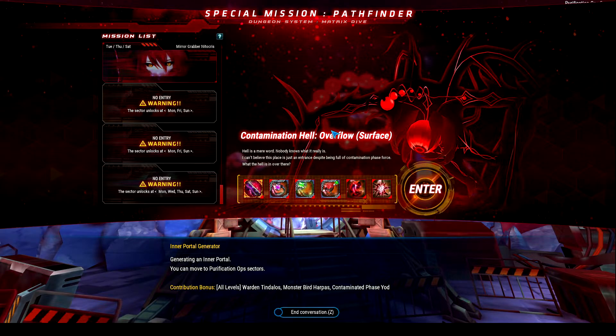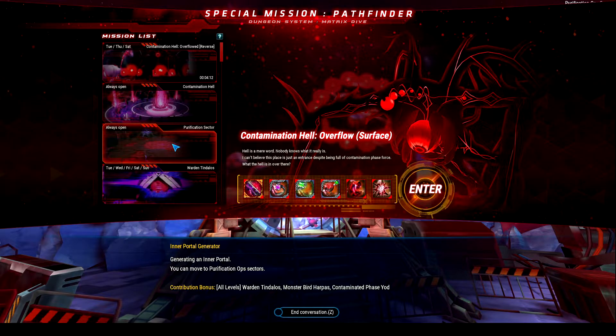So if you do Overflow Hell, there's a chance of you getting a Hell trinket immediately or a tier 5 core, thus severely downsizing the amount of time that it requires you to get these things if you get lucky.